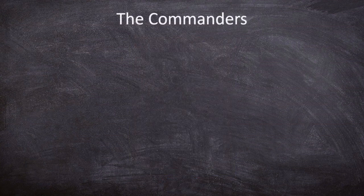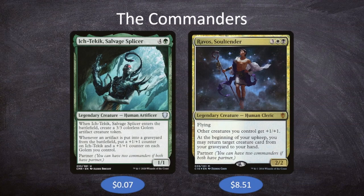Let's start with our commanders — and I did say commanders, plural — and that is going to be Ich-Tekik, Salvage Splicer, and Ravos, Soul Tender. We have a pair of partners leading the way. Ich-Tekik is 4 and a green for a 1/1 human artificer. When it enters the battlefield, create a 3/3 colorless golem artifact creature token, and whenever an artifact is put into a graveyard from the battlefield, put a +1/+1 counter on Ich-Tekik and each golem you control.